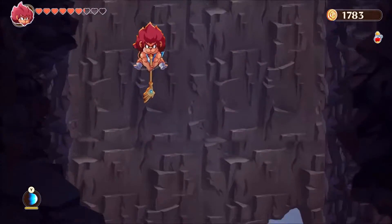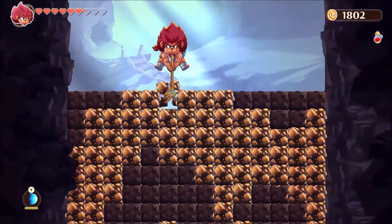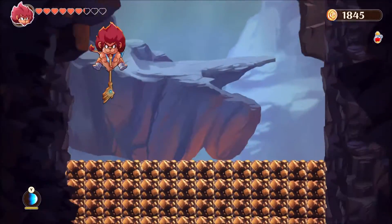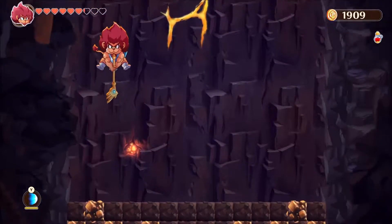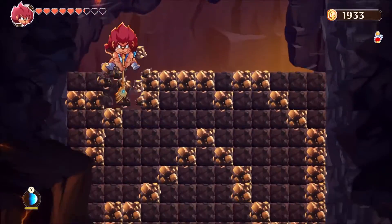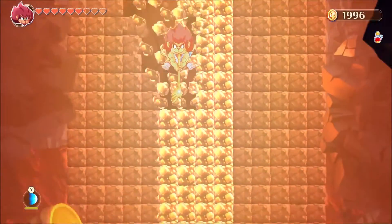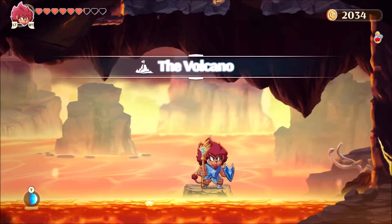The golden ones do give you gold, so try to hit as many of these as possible going down. It actually stacks up pretty fast, so it's a good place to farm — probably the best one yet in the game.